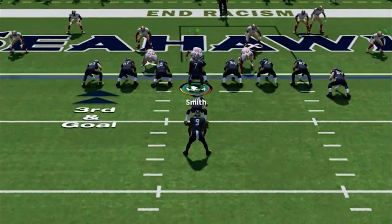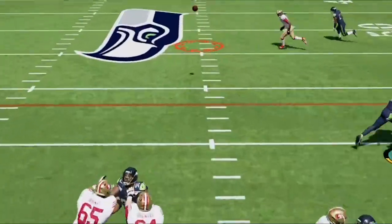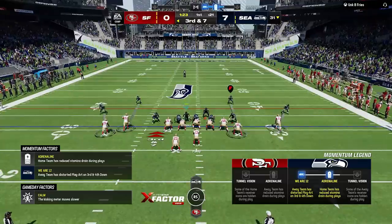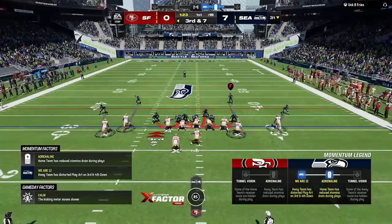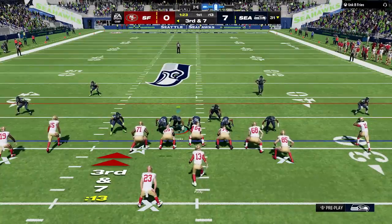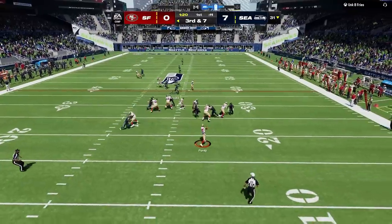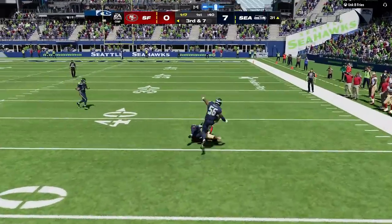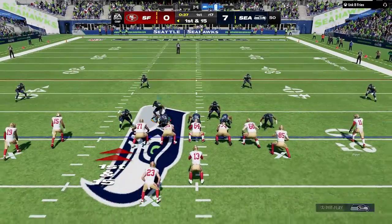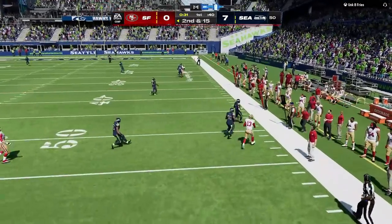Back on defense, our blitzing linebacker gets around all-world left tackle Trent Williams to disrupt the throw. On third and seven I make a new adjustment by blitzing the other middle linebacker to get even more pressure — something I've started doing on critical downs. I still user the same way, but with this setup the running back is my responsibility, so I have to watch him at the start of the play. On the next play he blocks everyone except three receivers and runs all slants — Deebo gets open for the first. After that I switch to cover four with no blitz to confuse him, and even though there's a crosser that gets wide open, it confuses him perfectly since he doesn't see it and ends up throwing it out of bounds.